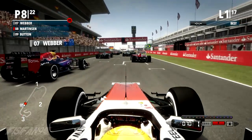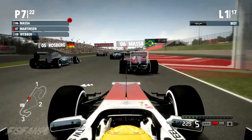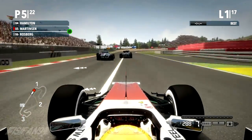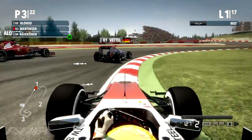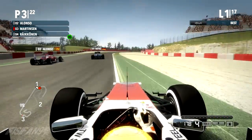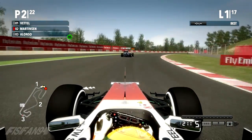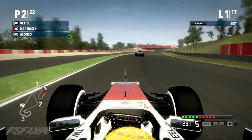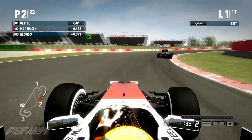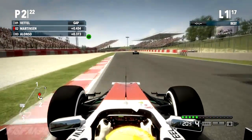Lights out and away we go — good start, pulled past Mark Webber already and gaining massively on Massa and Rosberg. Going up the inside of both of them, up to P5 already even before the first corner, diving up the inside of Raikkonen, and Hamilton has gone wide. We're up to P3 after only turn one. It's been an incredible start, and now Alonso's run wide — we managed to get him as well. We're up to P2.